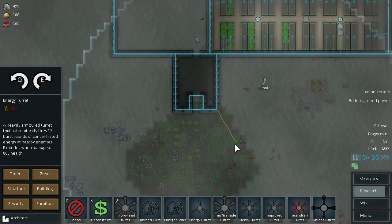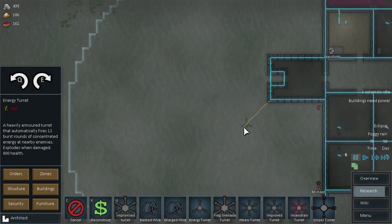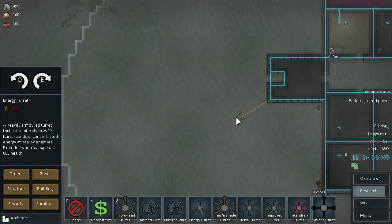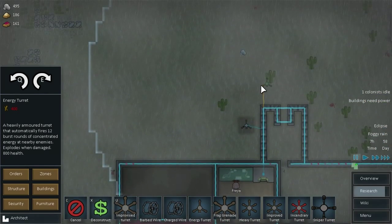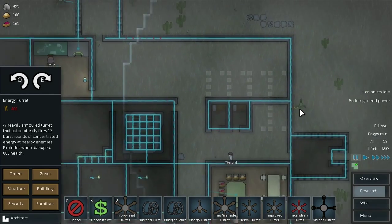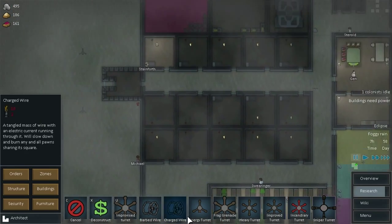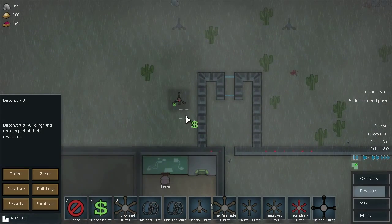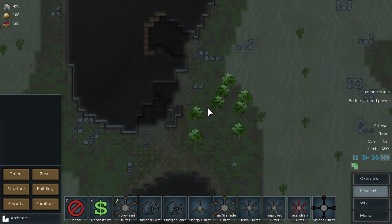We're going to put one there and one there. Of course this is really going to take a lot of minerals that we don't have. Let's deconstruct that one as well. Do we have enough minerals? Probably not — we do not. Not good.